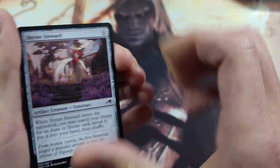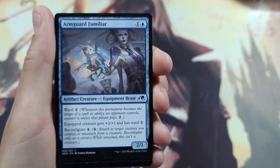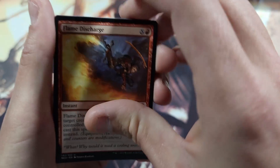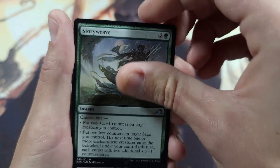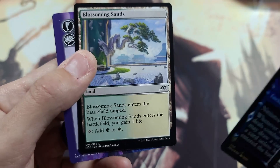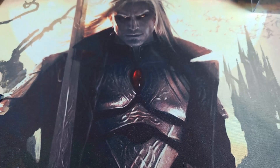Alright, we've got two more Neon Dynasties — can we get a dragon spirit or any other mythic? I don't think we've gotten a mythic yet. Shrine Steward, Fury, Fade into Antiquity, Arm Guard, Dragonfly Suit, a Preserver, a Koi — which can be a pet on Magic: The Gathering Arena, which is pretty cool. Then a Grave Lighter, Story Weave, Lion Sash, and a foil Moon-Circuit Hacker with a Blossoming Sands dual land — not bad at all.